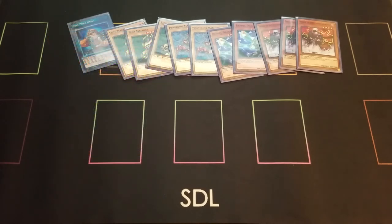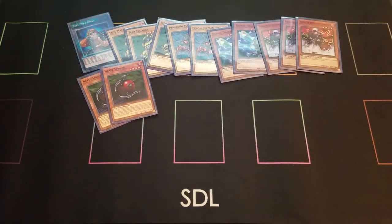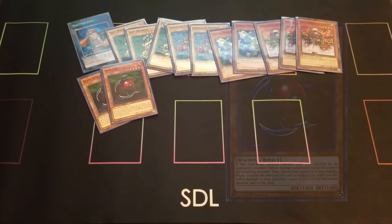The last monster I run is two Blasphere, because of course you've got to have some fun with Blasphere. This deck revolves around machines, and Blasphere has always been a gimmicky side piece — but if you're running machines, let's get some Blaspheres in here. It really mixes up your sets, so your opponent won't know if you're setting Decoichi or setting Blasphere. By game three, your opponent might know what you're setting, so mixing it up keeps them guessing. Blasphere, of course, when attacked equips to your opponent's monster, and the next turn it deals their attack in life point damage to your opponent.